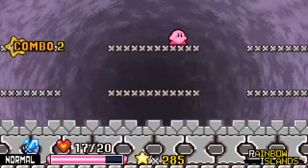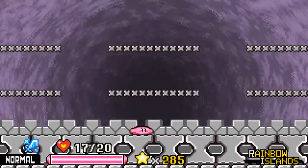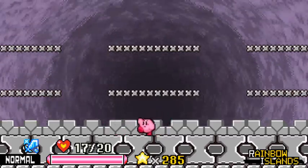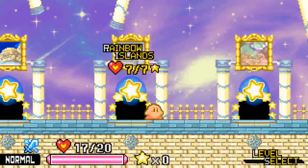Dark Matter got rolled — I didn't even need the power of love for that one. Like, honestly, Dark Matter — that's a pretty shabby showing. You gotta work on your darkness skills. Maybe possess someone next time.